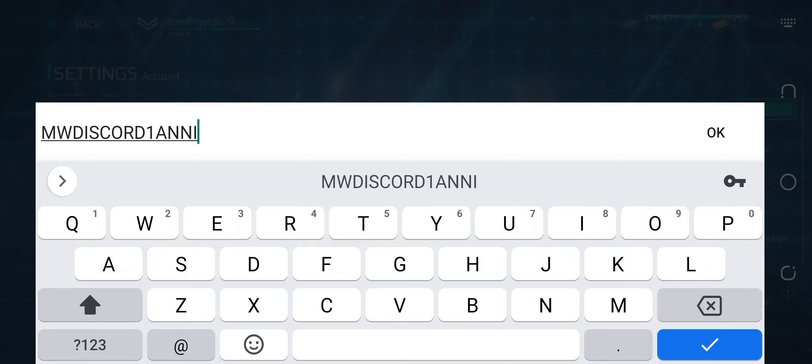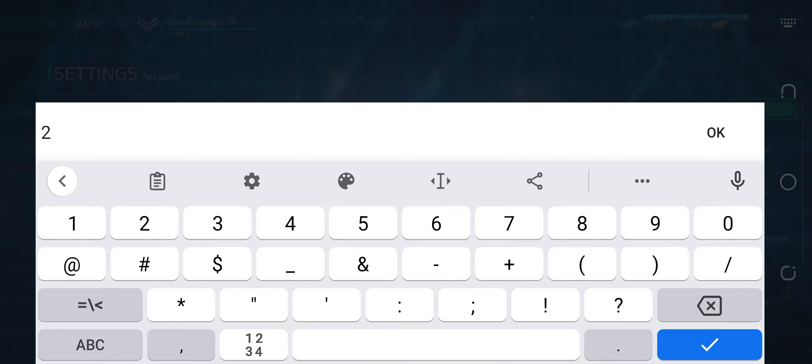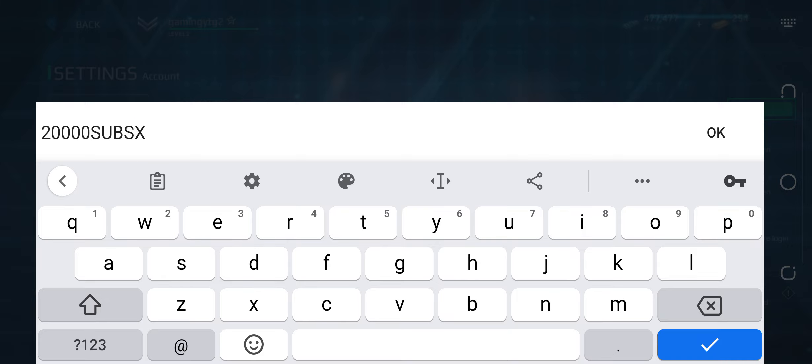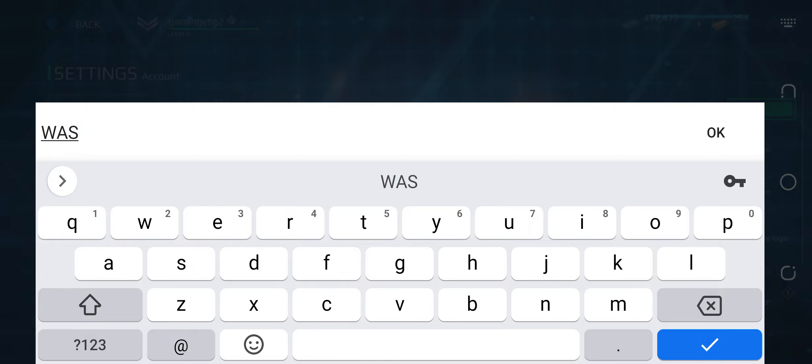Remember that all the letters you write must be capital — if you don't use capital letters you will not get the free reward. Our second promo code is: A-N-N-I-V-E-R-S-A-R-Y, all in capital letters.